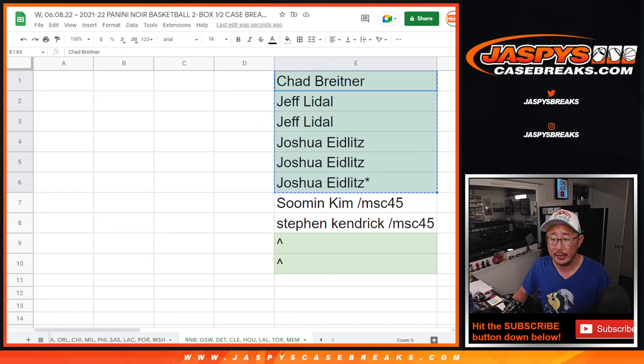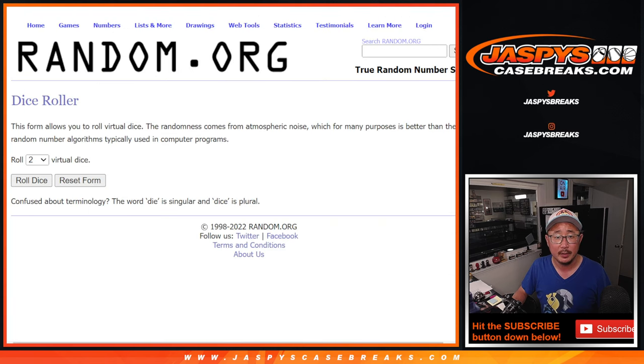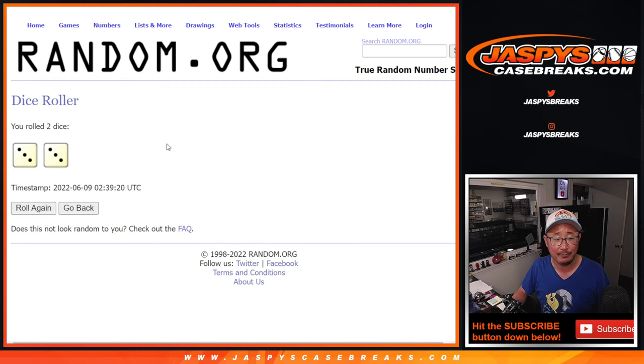Let's gather your names and then we'll do two different dice rolls on this one as well. So the first dice roll will be those extra spots that were given away — top two after three and a three, six the hard way.